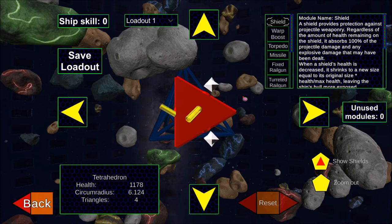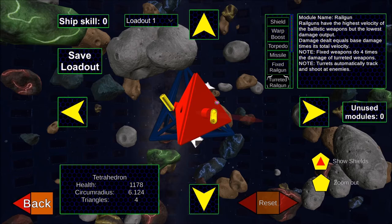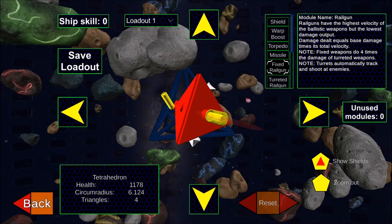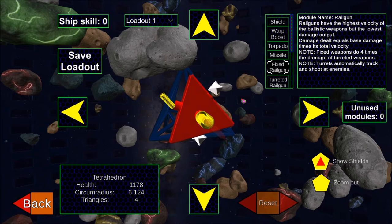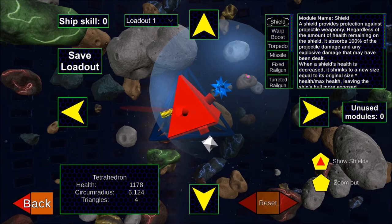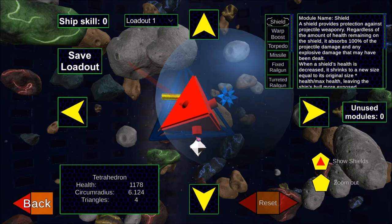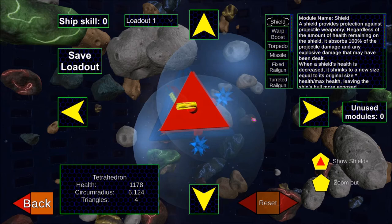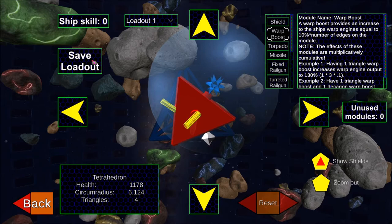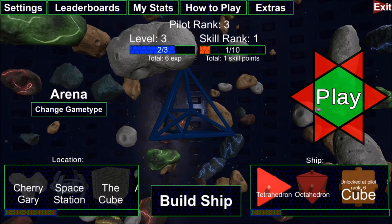With the tetrahedron selected, I have four modules to choose from. Right now I have turreted railguns because on fast ships I like having turrets aim for me. I could also add fixed railguns — the difference is fixed weapons don't automatically aim, you have to manually fire them, but they do significantly more damage. Shields are sphere-based on where the module is, so the opposite side won't be well protected. There's no limit to the number of each module you can have. I'm going to add a warp boost, giving me two weapons, one shield, and one engine boost.